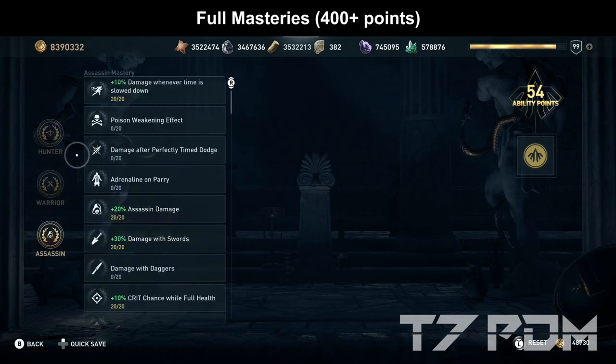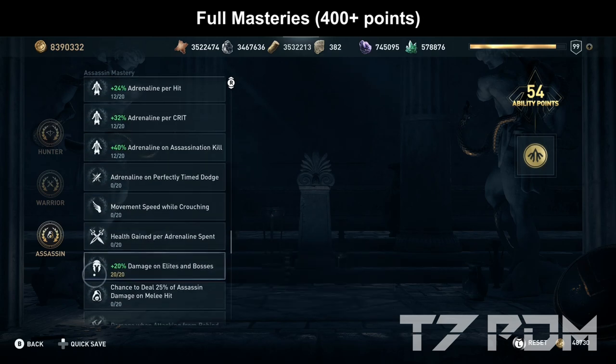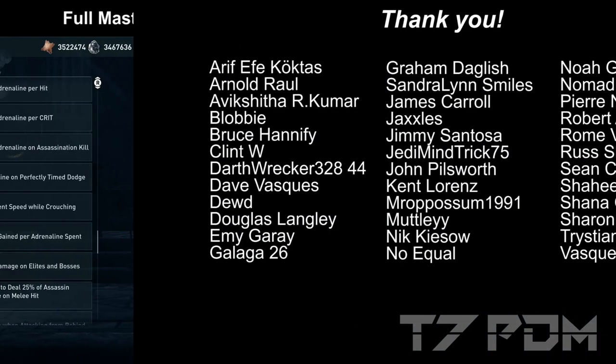In the assassin tree, you should max out damage whenever time is slowed down, assassin damage, damage resorts — totally go for all the crit stuff — damage while full health, still 20 points on chance to ignore half damage is really important, elemental resistance, a couple of adrenaline points, and damage on elites and bosses.